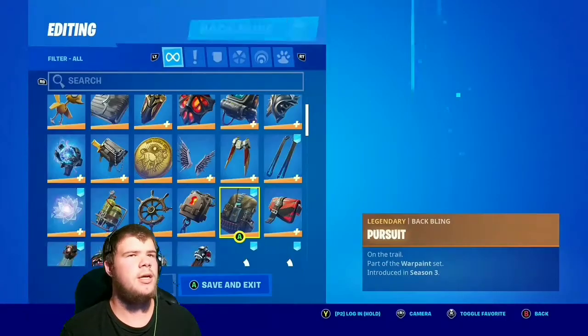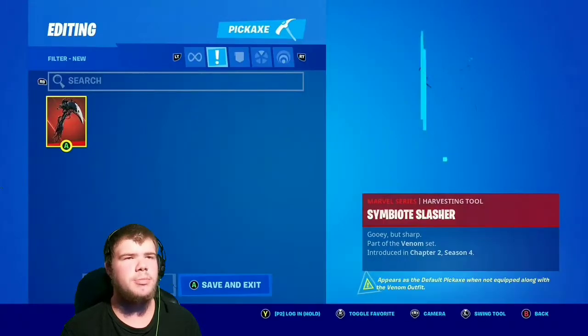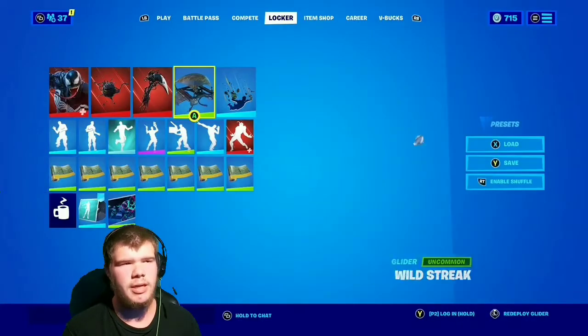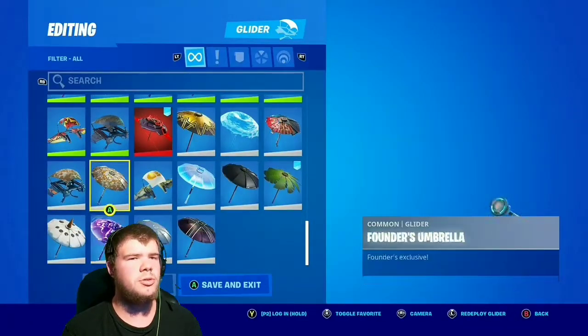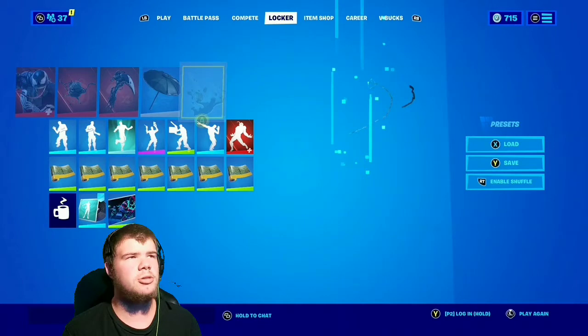Let's go with his pickaxe — so you can use other pickaxes, this is just his pickaxe. Let's do the One-Shot glider because it's black, and let's go with another black contrail. Hope my game doesn't crash.